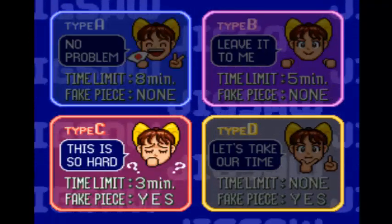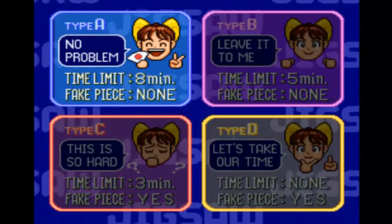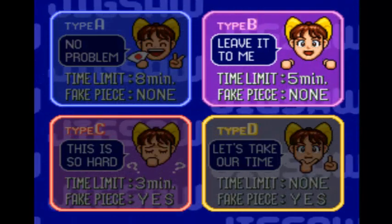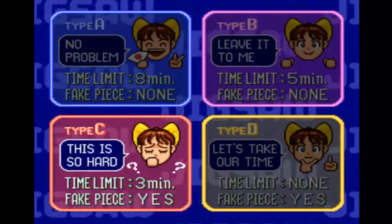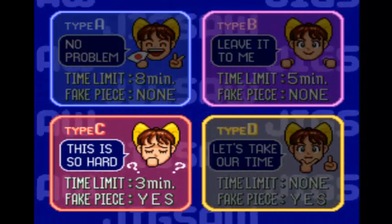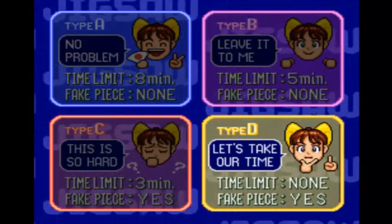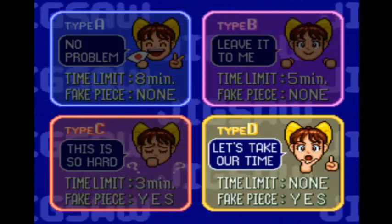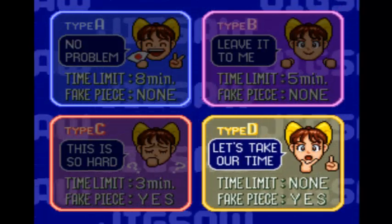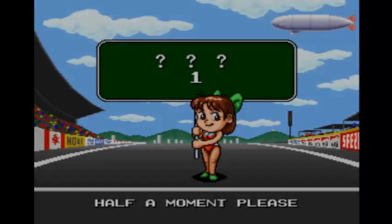There are four types you can choose from. Type A has an eight-minute time limit and no fake pieces. Type B gets a little more stressful — five minutes per puzzle, still no fake pieces. Type C is very, very scarce: only three minutes in general to do all the puzzles, and there are fake pieces aplenty. It's really, really difficult. And then there's Type D, where there's no time limit but there are fake pieces. I really hate fake pieces. But I'm going to go with Type B — give ourselves a little bit of a challenge here.